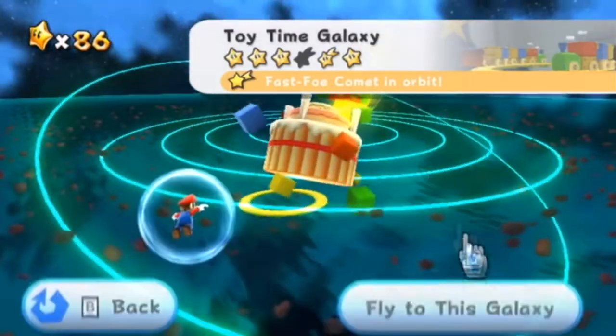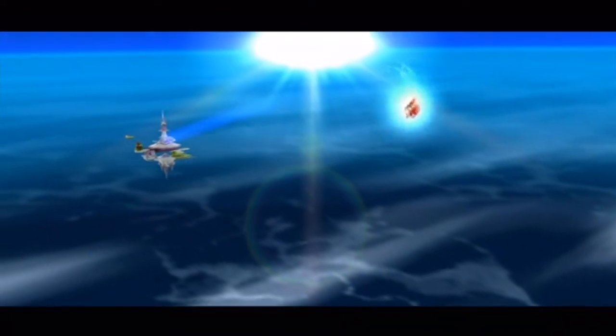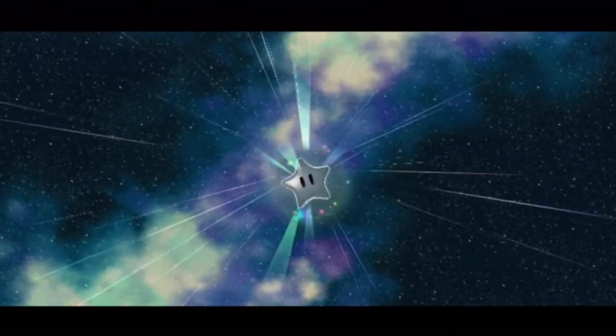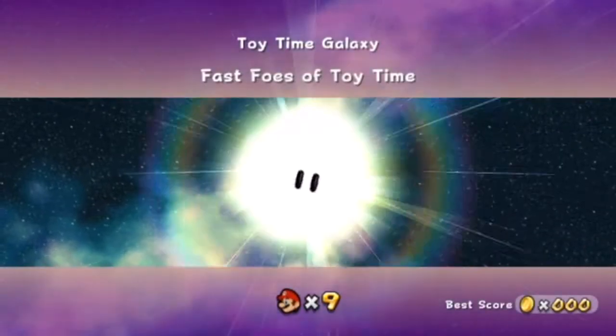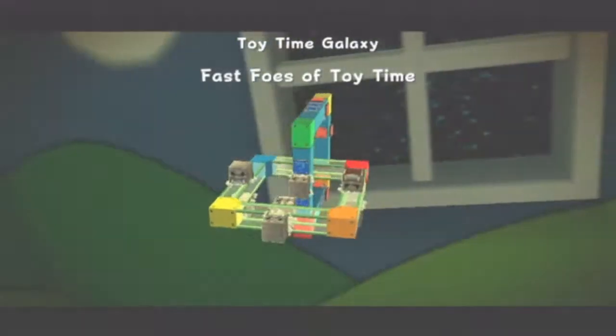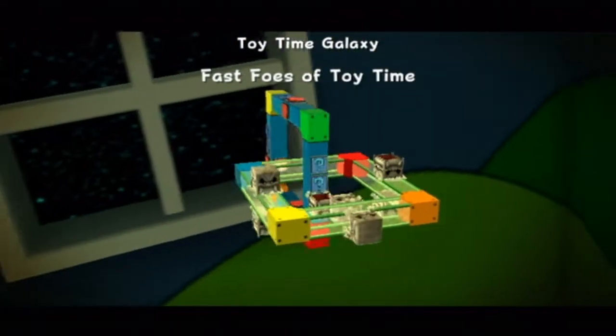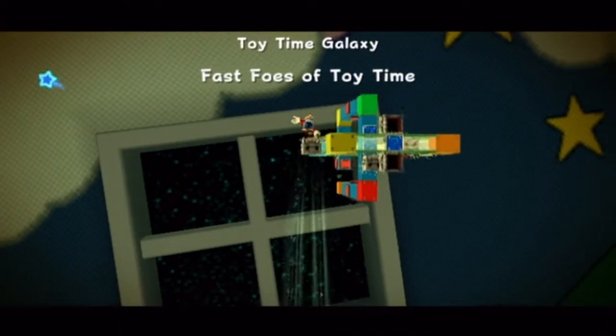I made the comet appear because it didn't show up when I tried to go to it last time, so I just went off screen to call that guy to make it show up. There's the second Fast Foe comet in the game — Fast Foes of Toy Time. Basically this is the secret mission but the guys are faster, and that's it. This might be a little problematic for some, but it's really the same mission for me so it shouldn't be that much of a problem.